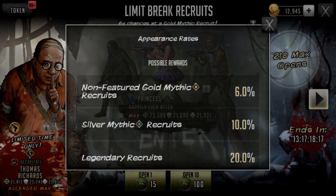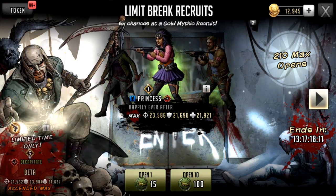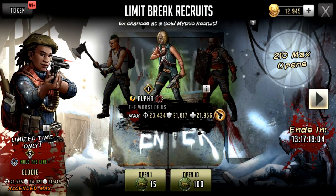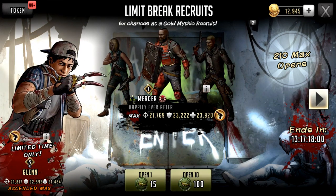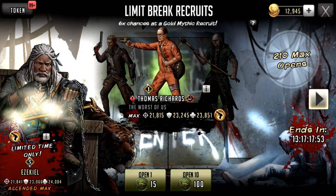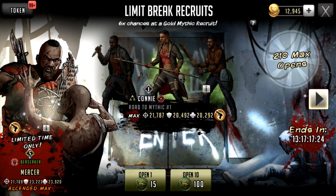Four gold mythics off of a 40-pull — we're getting roughly 10% drop rate. We've actually got more golds than silvers so far, which is crazy. But I haven't got any of the top top-tier ones — nothing that's going to really make a difference. There are good ones for allegiances so far though. I'm going to pull on Kelly — we've had a lot of Kelly luck recently, I've been getting a lot of silver mythic Kellys. Kelly's coming around right now.